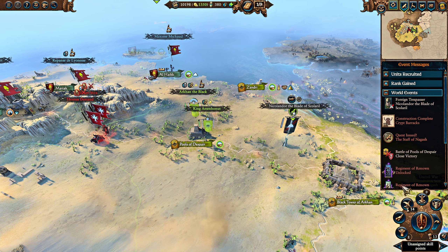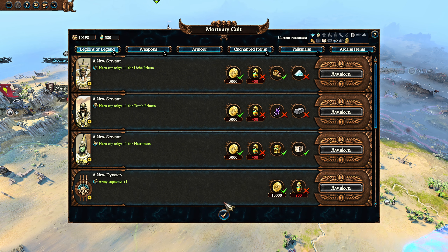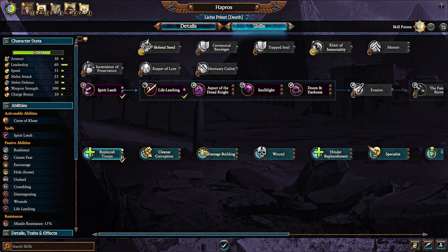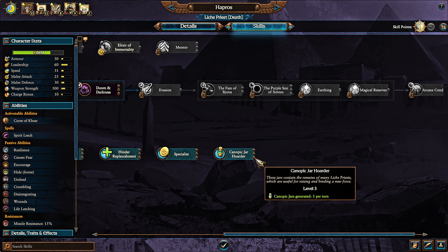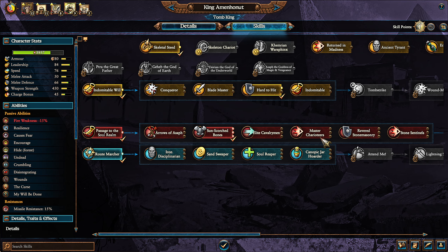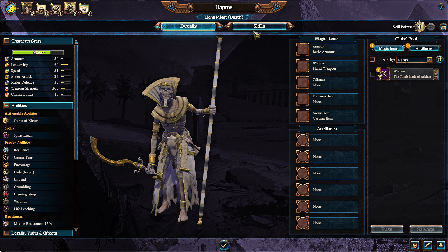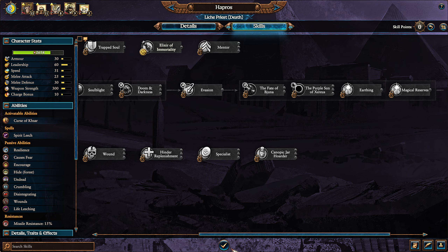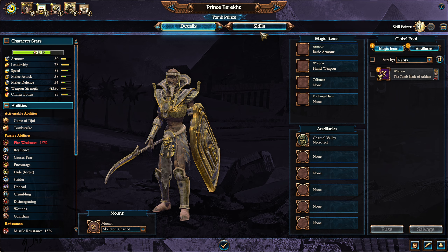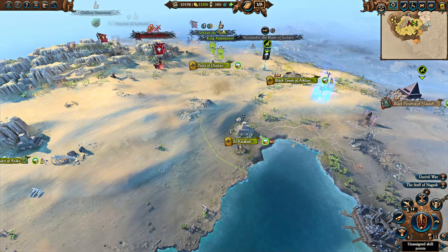30 Canopic Jars when you need 800 for army capacity is an enormous amount, and you'll be spending a lot of the campaign trying to get them. Beyond battles, you can get Canopic Jar Hoarder on heroes and lords, but it uses free skill points and won't give a lot — I wouldn't necessarily prioritize it early on with heroes, and certainly not with lords. The final way to get Canopic Jars is through quest battles, but that's pretty limited.